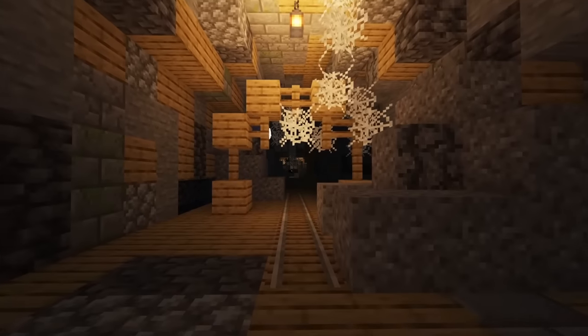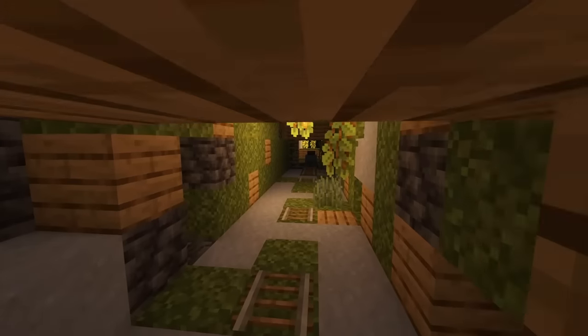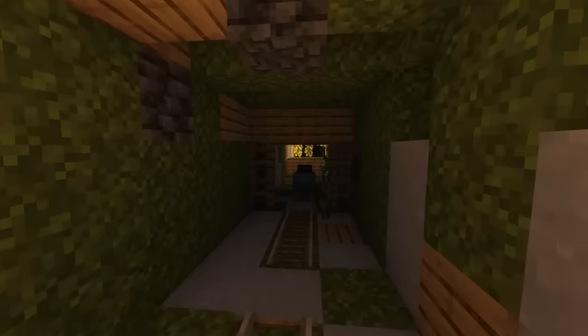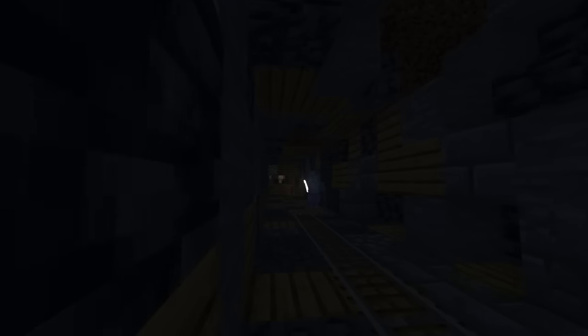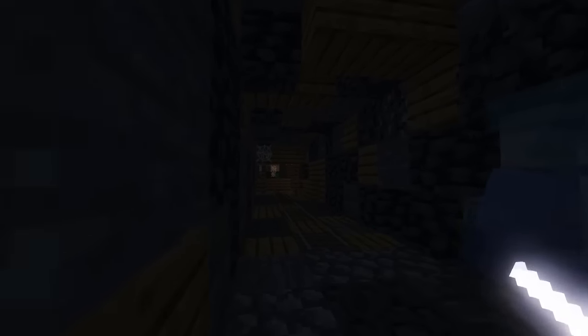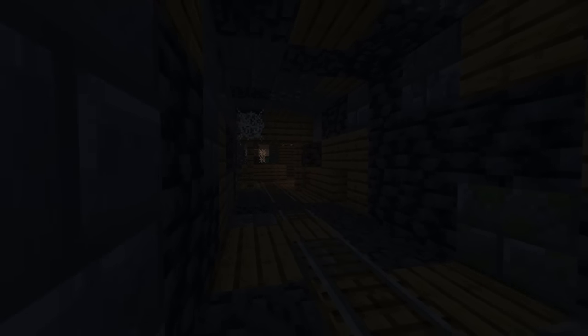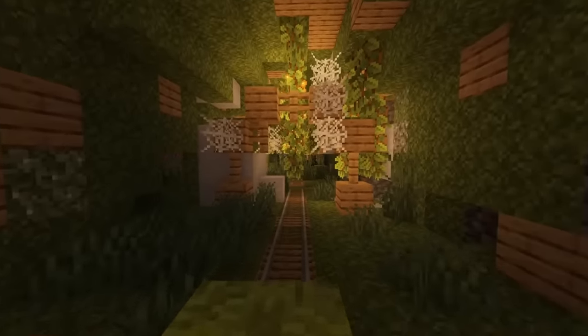Young's Better Mineshafts makes some amazing improvements to the mineshaft. Instead of just oak planks and fences with the occasional chest, mineshafts now come in multiple different biome-themed variants. Each variant has much more detail with a wider block palette, and changes in size and shape of the tunnels. Some of these mineshafts also have a surface entrance, so they are easier to discover.